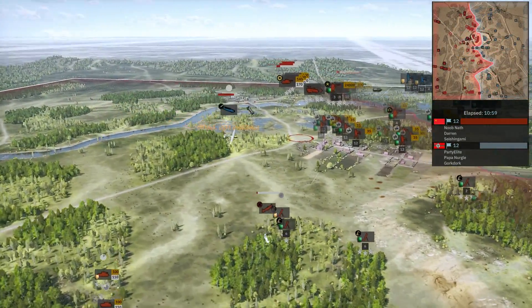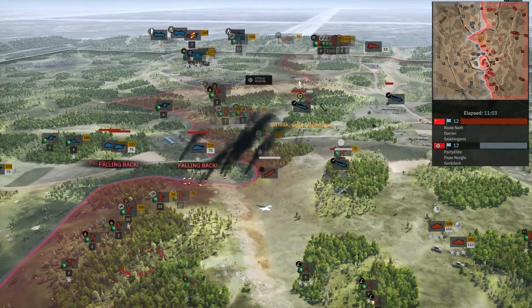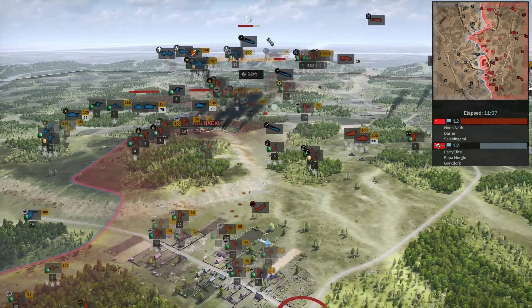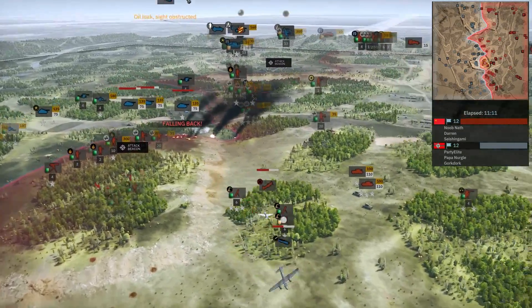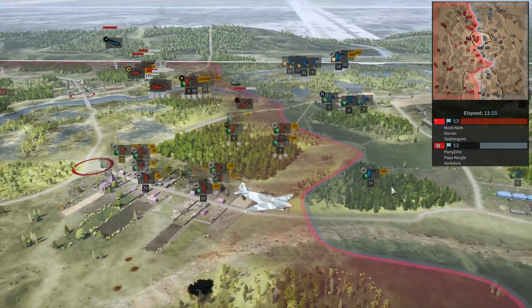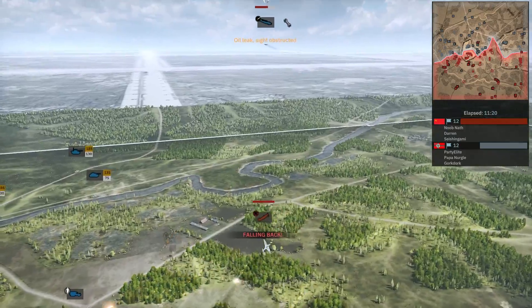Air combat is pretty simple — you send planes in from off the map and there's a rock-paper-scissors system with bombers, fighters, and anti-air ground units. As with everything in Steel Division, there are multiple types: bombers, ground-attack fighters, dogfighters, recon planes, tank busters, and more. There's a lot of variety in the air to keep track of, but planes have a fuel and ammo amount so they can only stay up for so long before returning to base to repair and refuel.